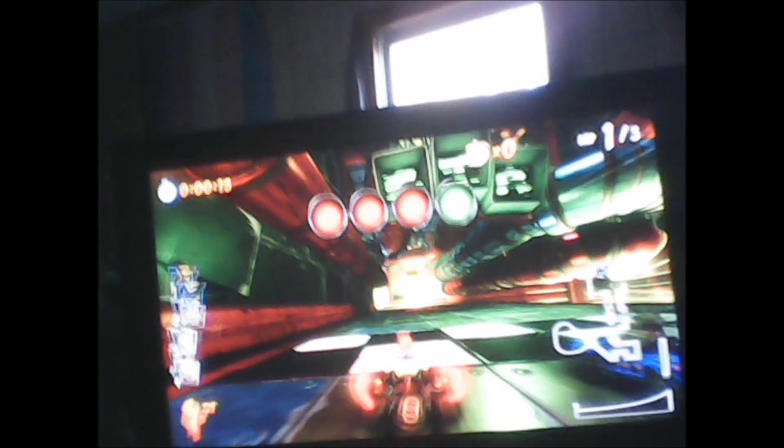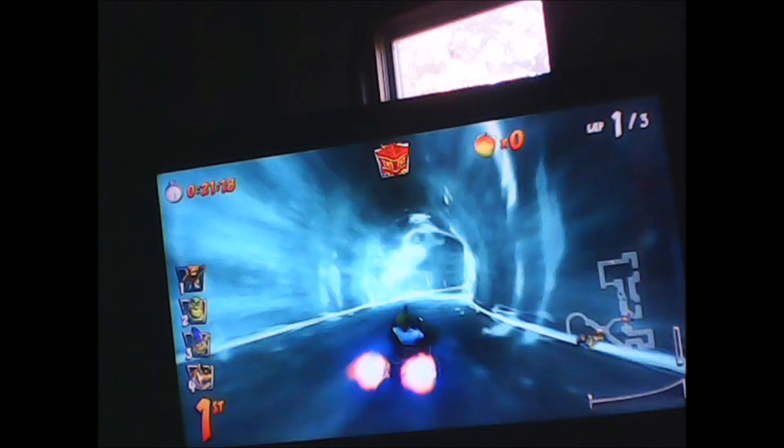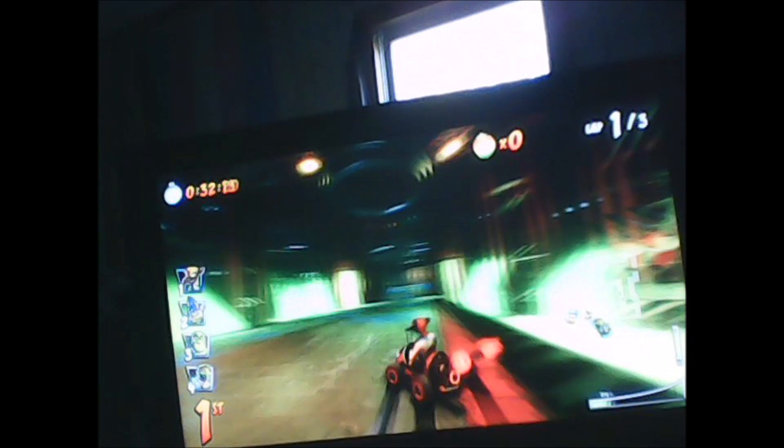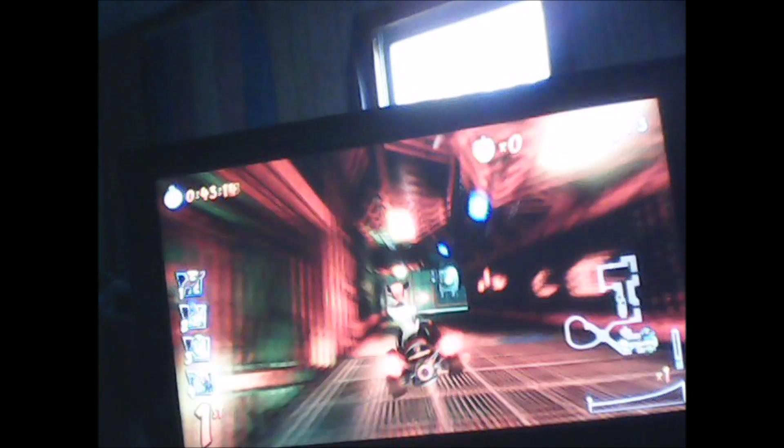Welcome back to the Pinstripe skin showcase video. This time I'm racing through Engine Labs, and the skin I'm playing with is the white suit Pinstripe. As you can see here, Pinstripe has yellow hair and really dark fur when wearing the white suit. It kind of does look quite good on him though. That also looks like a pretty decent skin for Pinstripe in my opinion.